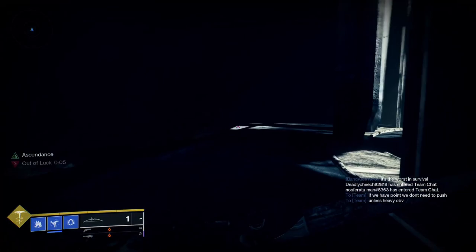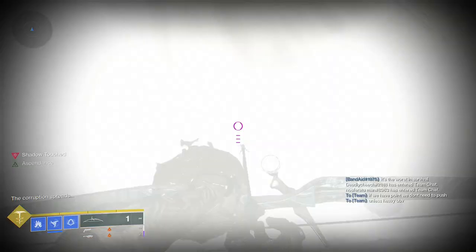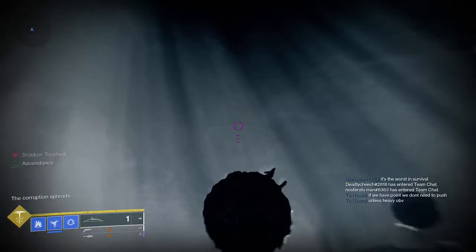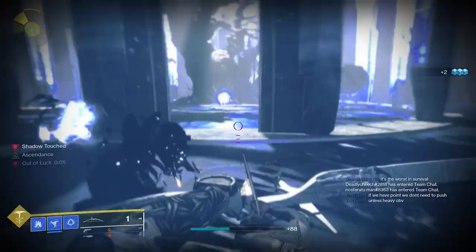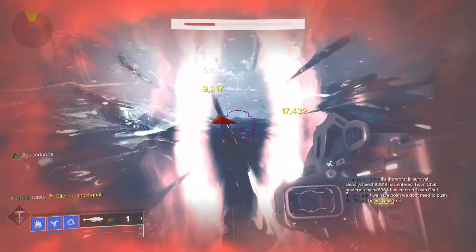A little tip here: for any class — though it's more difficult on Hunter and Titan to get here, and more difficult to live on Warlock — you can actually jump all the way from the top using things like Ballistic Slam, Shatter Dive, or Icarus Dash with a sword. I believe it is easiest to do on a Thundercrash Titan.